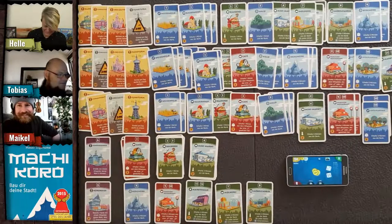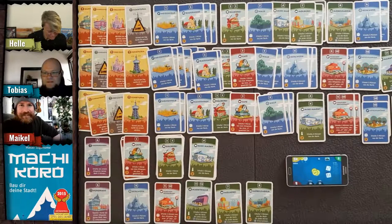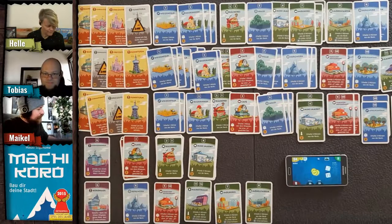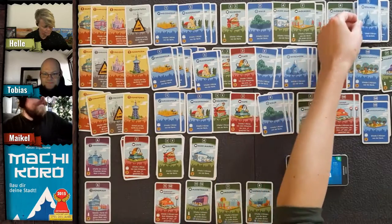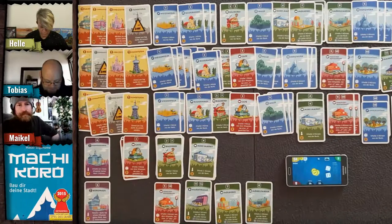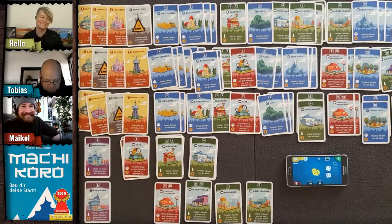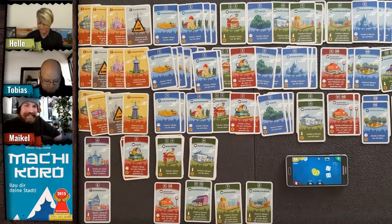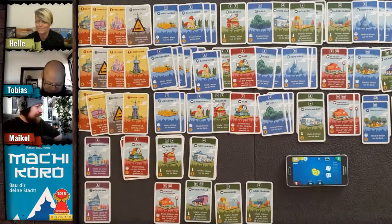Helle decides to buy a mine instead to prevent others from getting it — it costs six coins but is very strong, and she doesn't want Tobias stealing all her coins.